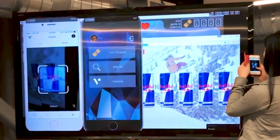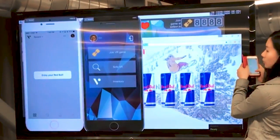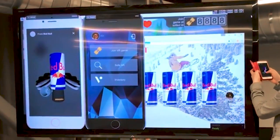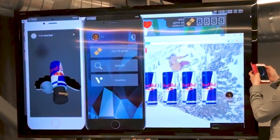We see on the screen a Red Bull can. We're going to tap it and this Red Bull digital object comes to life — a Red Bull Vatom appears. We rotate it around a bit in order to check out the 3D image.